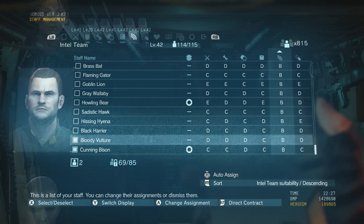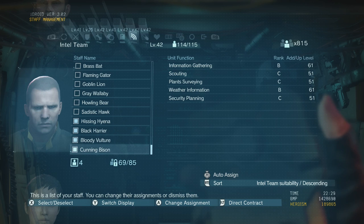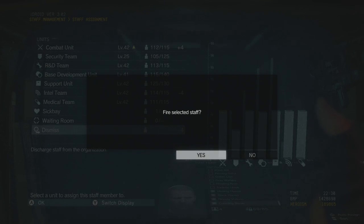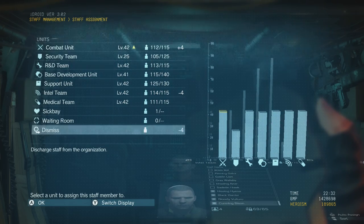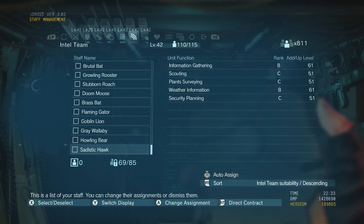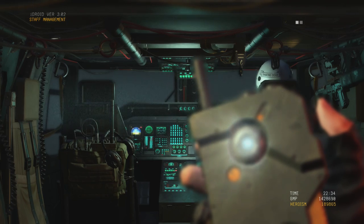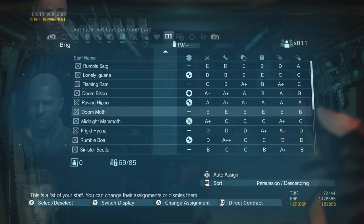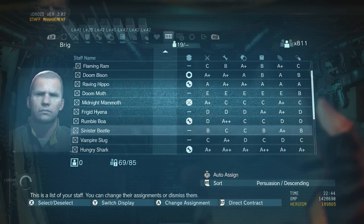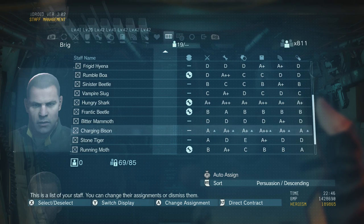Another useful idea: when a department fills up, like R&D, and you've got a lot of people in the brig waiting to go in, I just get rid of the lowest four or five ranked people to make space so I can replace them with someone better. My rank may go down briefly but if I've just got rid of all those B's they're going to be replaced by A pluses. The brig is basically just a waiting area for new soldiers — it takes time to convince them to join your cause, so they wait there until assigned to their appropriate station.